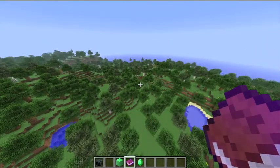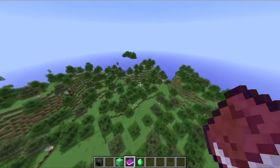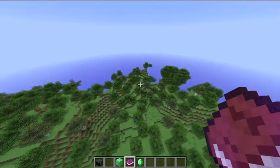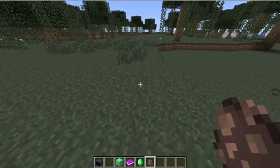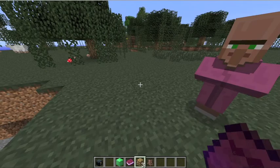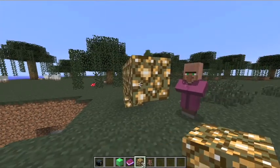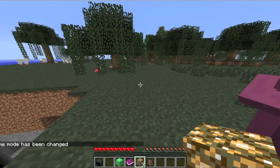Another thing is NPC villages — you can now trade with villagers. You just right-click on one: emerald for three glowstone for example. I put the emerald in and got some glowstone. But since I'm in creative, let me change my game mode back — 'gamemode 0' — and there we go.